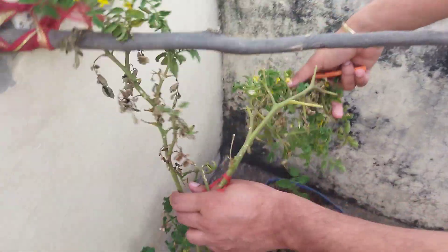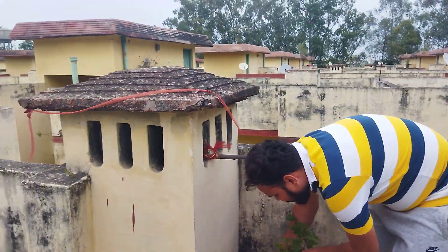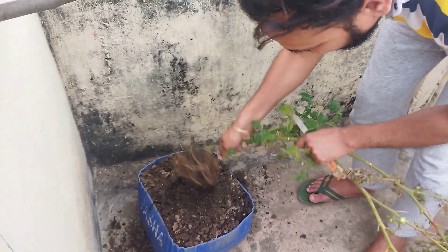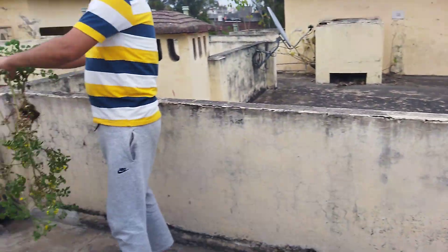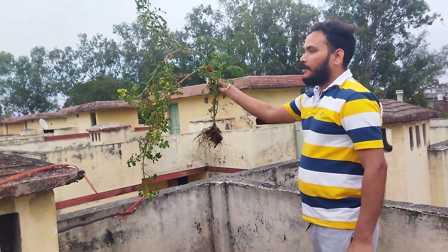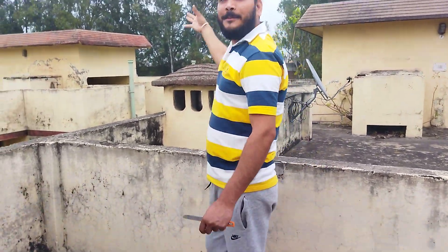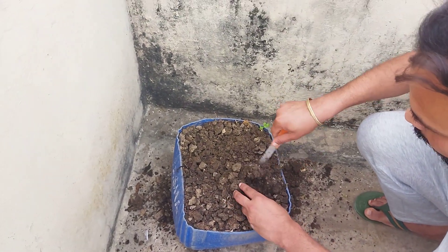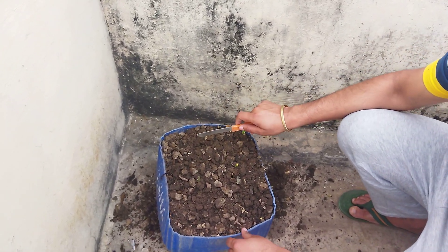It looks like a tomato, right? Now we will put a seed in it. We will save it from that. You have to cut the tomato. It's finished. What will it look like? A tree.